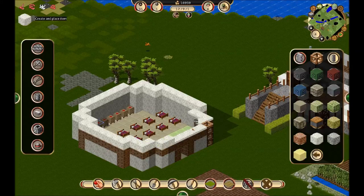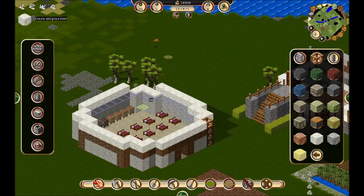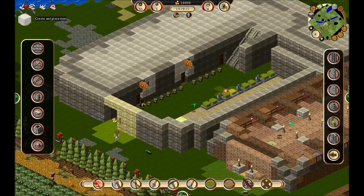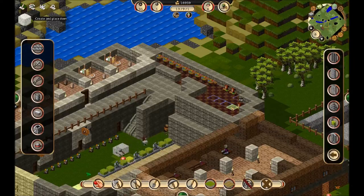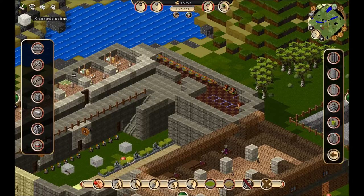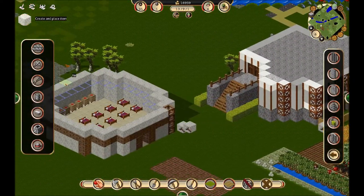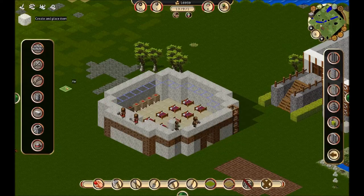As I always say — and as Bob Ross always said before that, which is where I learned it from — there's no such thing as mistakes. Unless you kill somebody. So there we are. We have our next little line of blocks taken care of. These hide skinning tables are going to allow us to skin things. I haven't really messed around too much with what we can use the skins for, but I'll take a look and figure it out in the near future and maybe we can make some cool stuff.